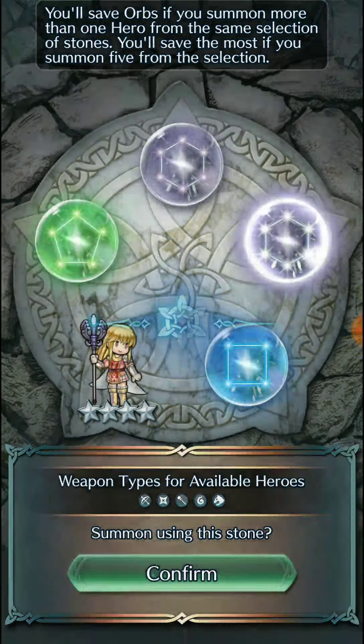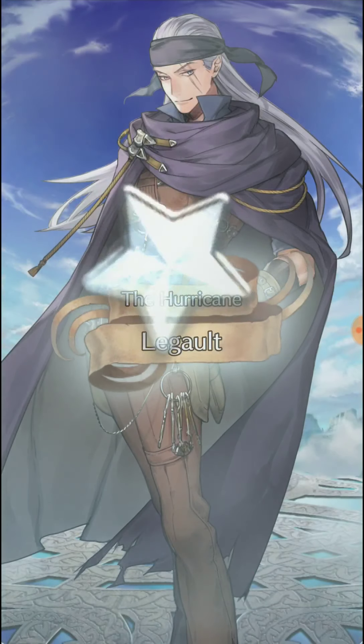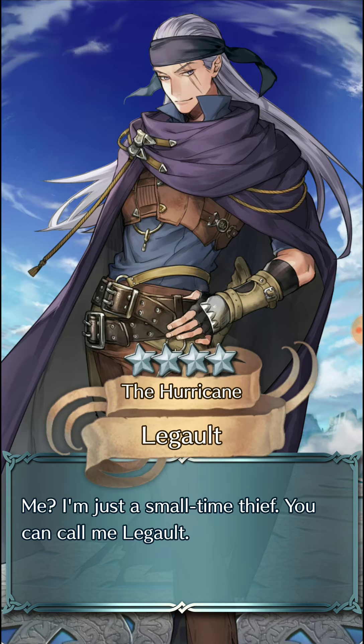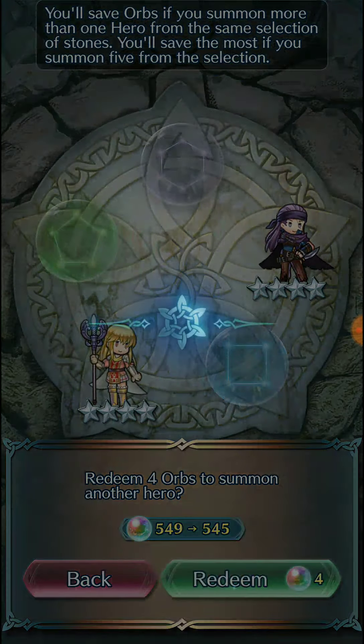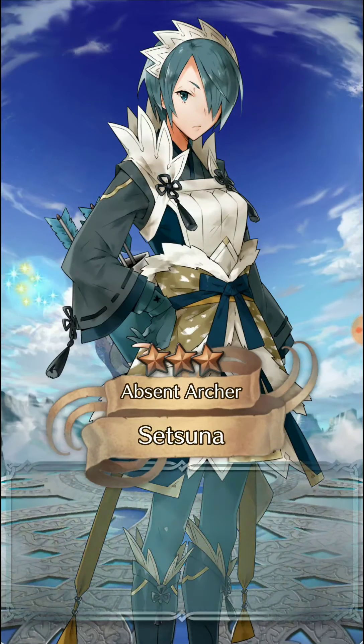I've already plus 10'd Mist, so I don't particularly need her, but she has Pivot, which is definitely useful for some of my Arena Assault armors because I run a lot of base kits. The problem with that is if you want to get an armor unit out of the way and you don't have Armor March or Guidance, they're basically stuck with one movement. So Pivot's definitely nice. It also has Escape Route.